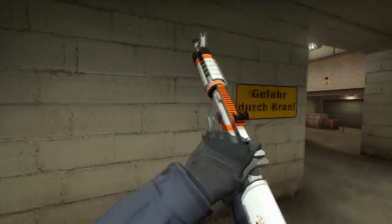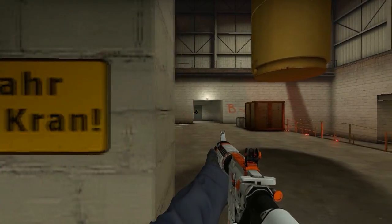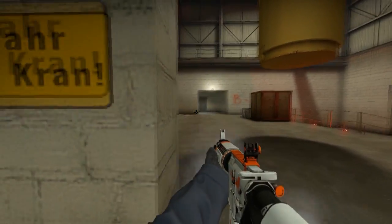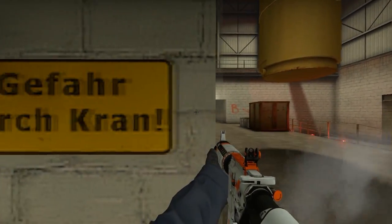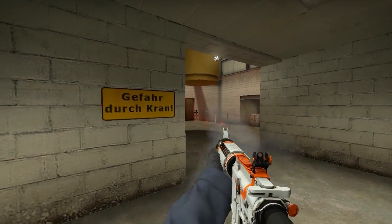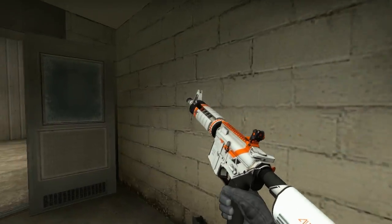Let's talk about stutter step. You're probably wondering what I'm talking about, but it's actually a thing. The stutter step is a technique that can be really lethal and it's a basic maneuver used in almost every shooter game.